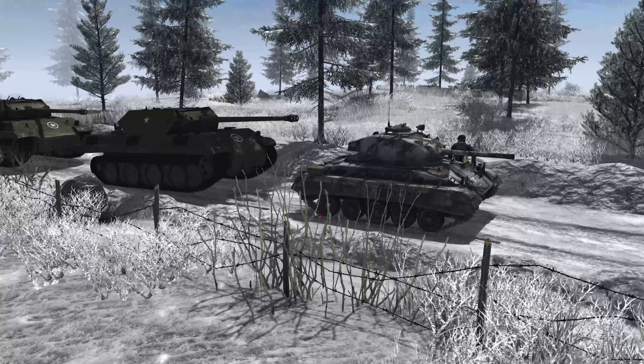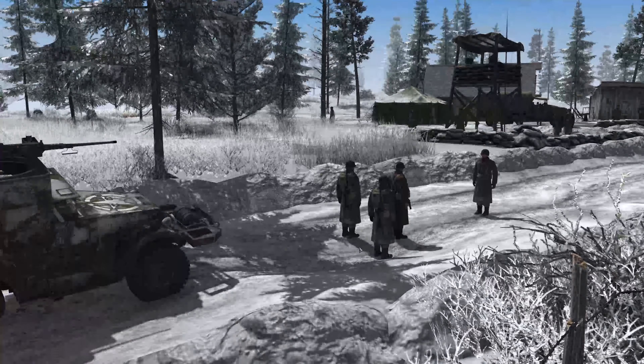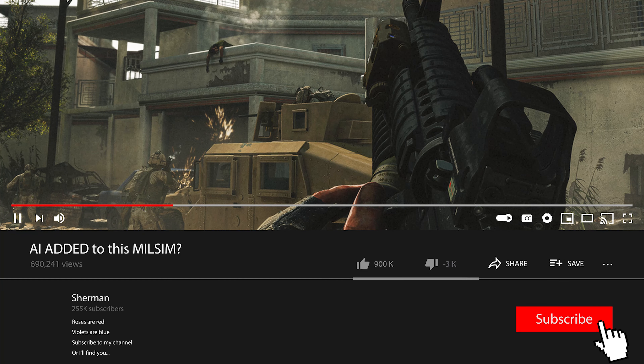Anyway, it's a very short mission — you can find the link down in the description. We'll be playing as the Germans, who have just come onto an American checkpoint behind the lines. Our goal is to get past here and destroy an enemy armored column as well as some US artillery behind their lines.